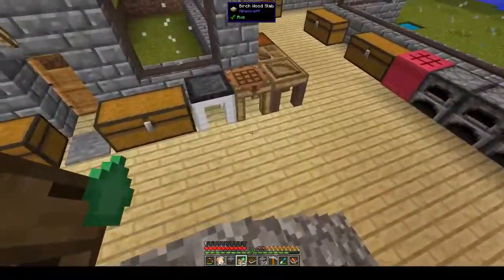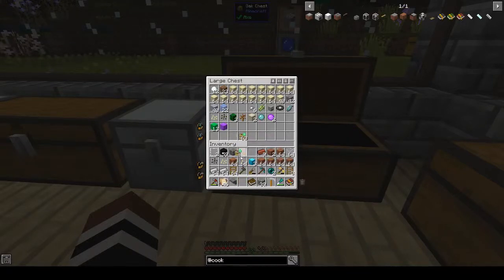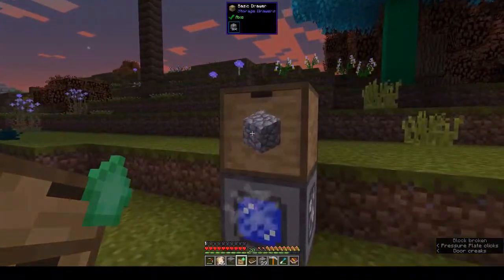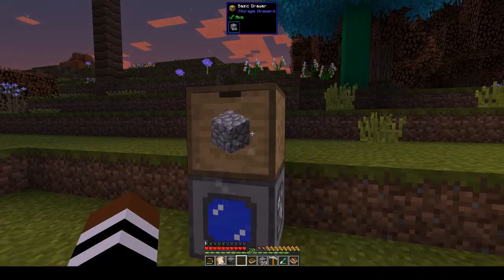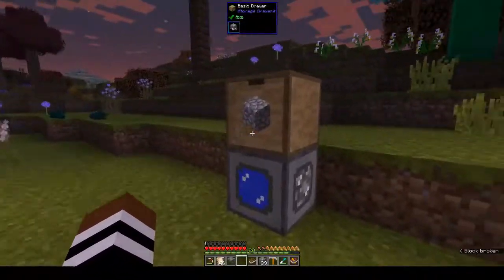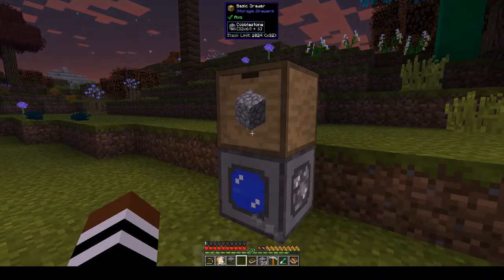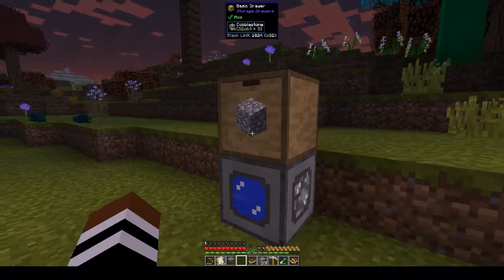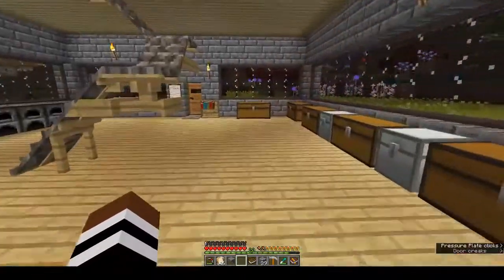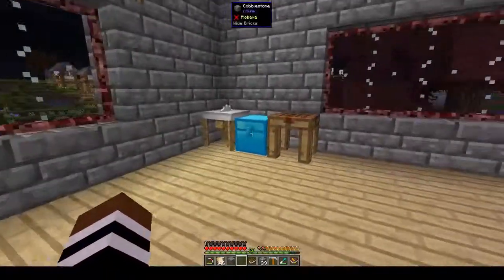I can go and put one on our cobble generator. Are the numbers changing? Yes they are, it's going up. I think if you press shift - stack limit 1024 times 32, so a lot. I'm pretty sure if I put the whole stack in there that would be almost an infinite capacity.